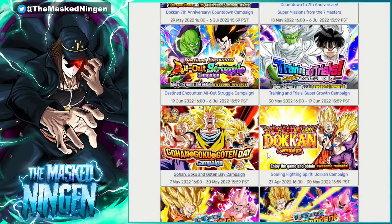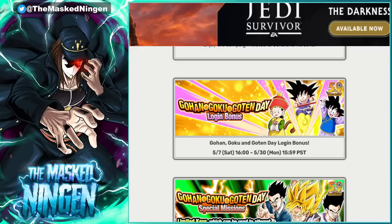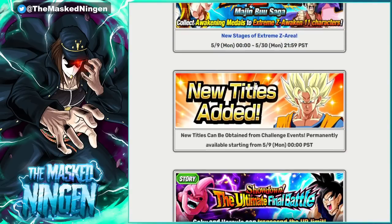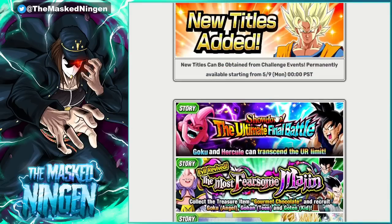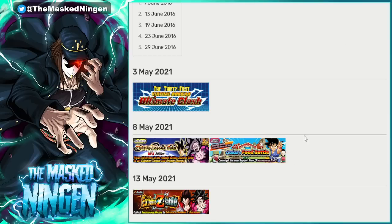Looking at Goku, Gohan and Goten Day from last year, we got the Book of Wars, a wallpaper, login bonuses, special missions, the Book of War at the Barbershop, Extreme Z battles, new titles, and a bunch of events returned — those two events we already discussed. And that was pretty much it. Nothing super crazy — no new summonable events, just some free-to-play EZAs, some missions for extra rewards, free stamina, and free skill orbs. It's not the craziest mini celebration, but you do get some pretty cool stuff.